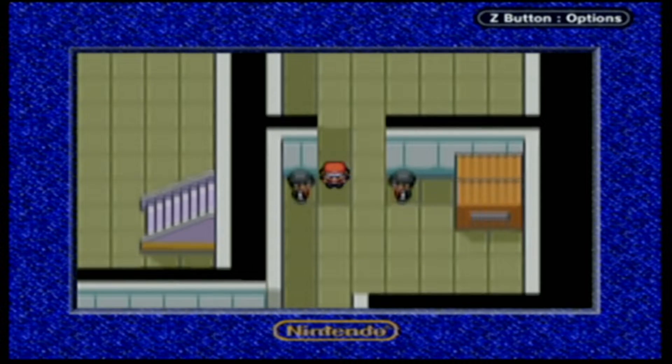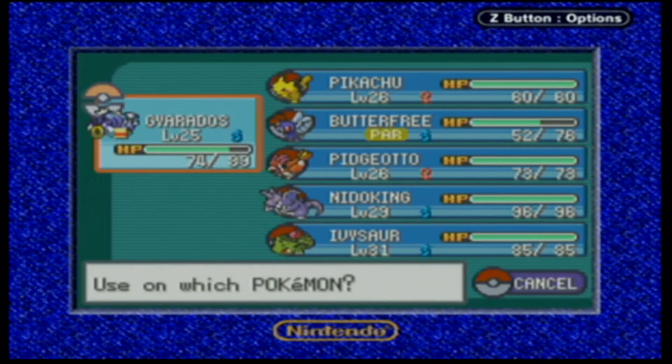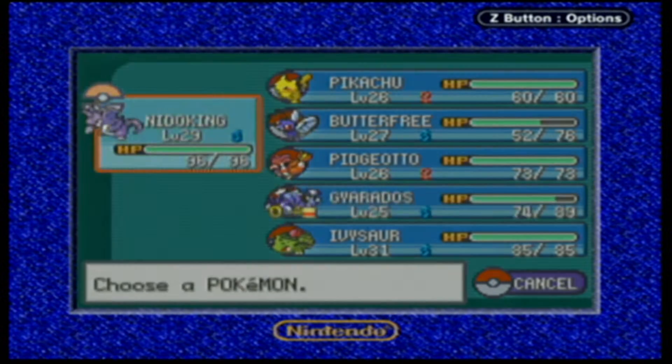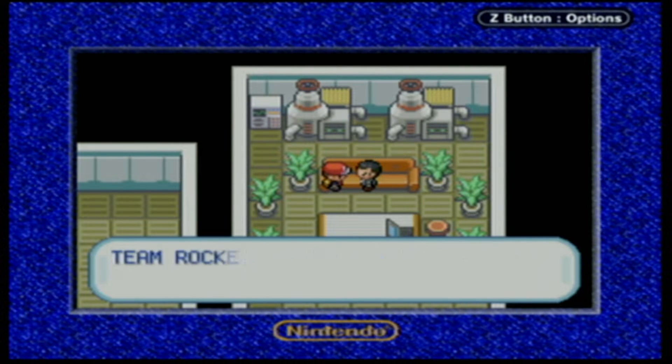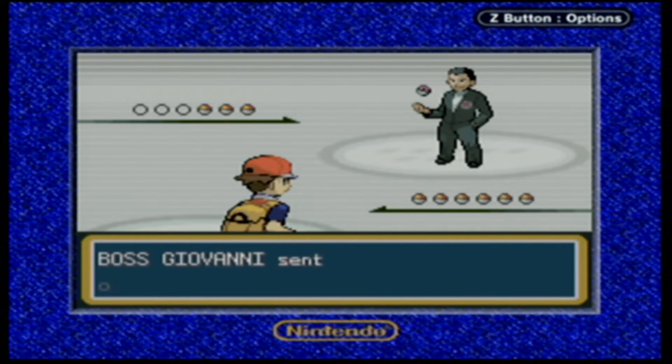The door opens, and Giovanni's right there - so we did go the right way. Let's see if I have any Paralysis Heals. We have two, so we're good. I might throw out Nidoking first just to be safe. Giovanni says: 'I must say, I'm impressed you got here. Team Rocket captures Pokemon from around the world - they're important tools for keeping our criminal enterprise going. I am the leader, Giovanni. For your insolence, you will feel a world of pain.' So now we've formally met Boss Giovanni.